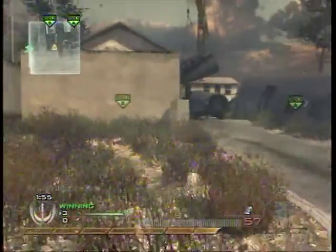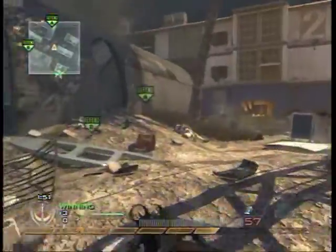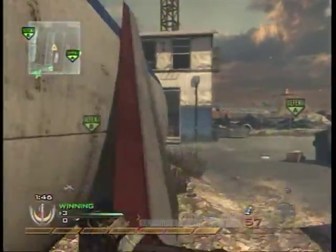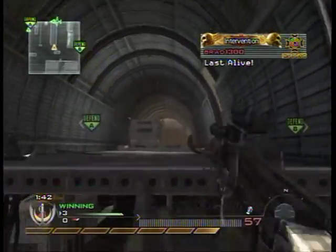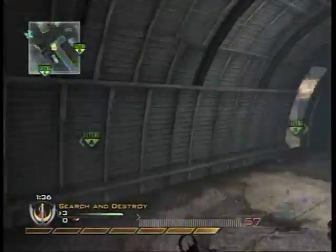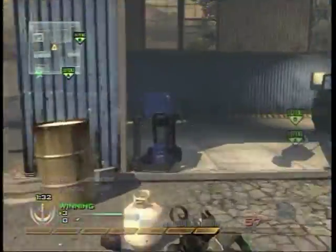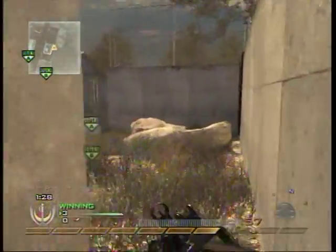Right here there are only two guys left for the other team — a couple people have left. There's one guy in the right-side airplane body and one guy in the back of the map that we don't find for about another 30 seconds. I saw that guy on my UAV so I throw two stuns to see if he's still there, but eventually my teammate killed him — thank you teammate. We're just running around for about 30 seconds trying to find the last kid, but eventually he mans up and gets into a gunfight and we find him.